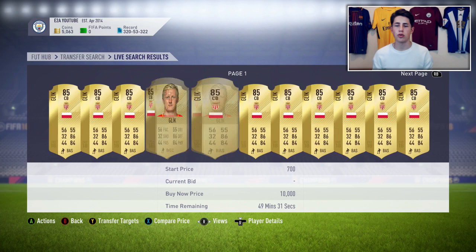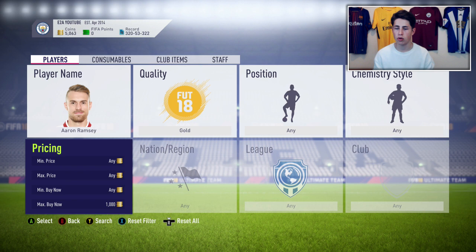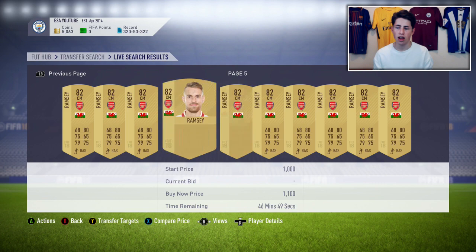This method also works insanely well with non-rare cards that are high-rated — 81s, 82s, and also the odd 83 and 84-rated non-rare cards. Loads of these are getting packed in the 5k and 7.5k packs from the World Cup mode, so you see a lot on the market. Non-rares are actually more expensive than a lot of the rares on the market, so they're really good to trade with. Aaron Ramsey, for example, is 82-rated going for 1,000 coins, while you can get an 83-rated rare for about 800. You can snipe non-rares very easily.